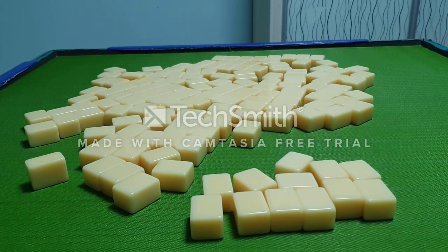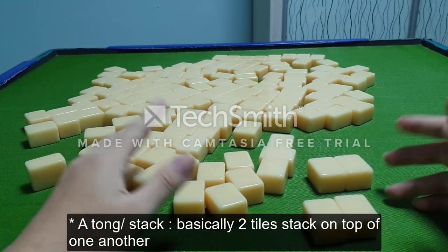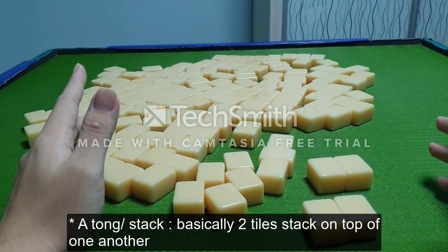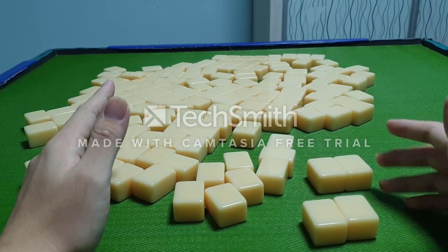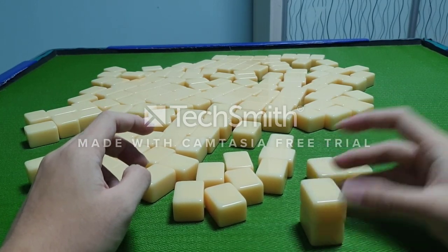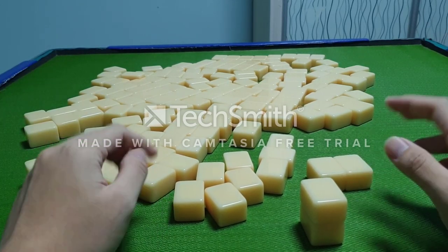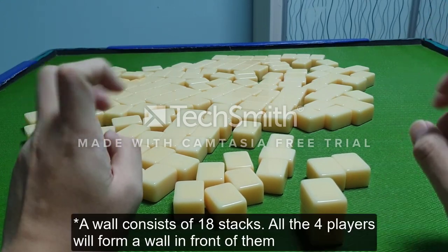In Mahjong, there are a lot of terminologies you have to learn. To set up the game, you have to learn your very first terminology, which is called a tong. This tong is not to be confused with the tong zi, or the dotted suit. This tong simply means a stack — one tile stacked on top of another. To set up the game, you have to set up a wall consisting of 18 stacks, or 18 tong.